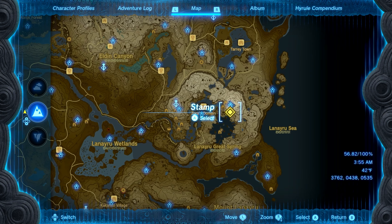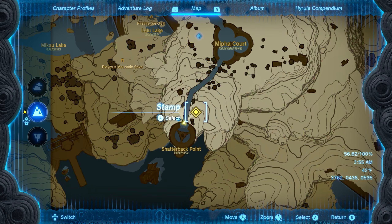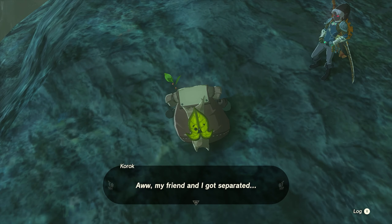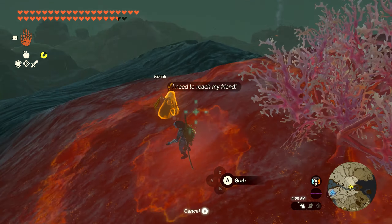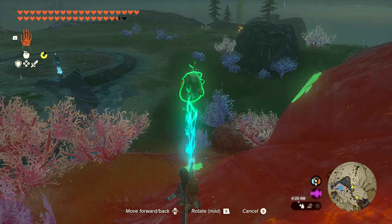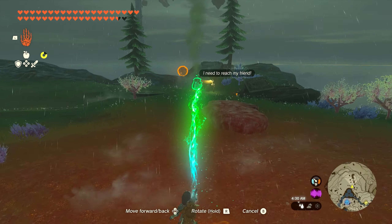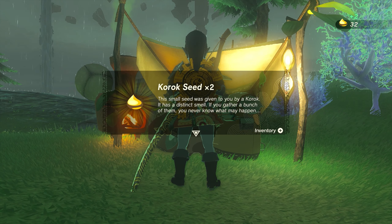Our next two seeds, twenty-nine and thirty, are going to be found together over by Shatterback Point. When you make it to the top of the ramp and turn around facing the ramp, go on the right — our little Korok buddy is going to be hanging out on the rocks. All we need to do is take him to the bottom of the hill. I highly recommend just picking him up and carrying him down, as it'll take more time to build a craft. Bring him over here, speak with the Koroks, and you'll get your next two seeds.